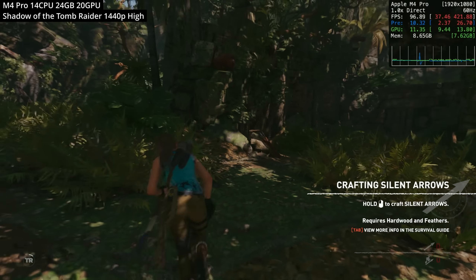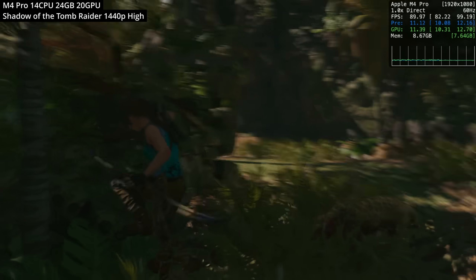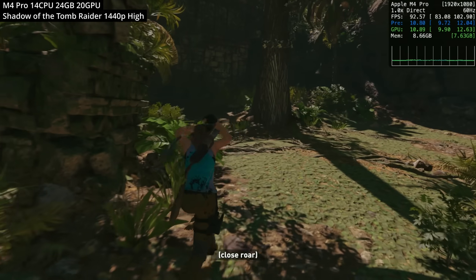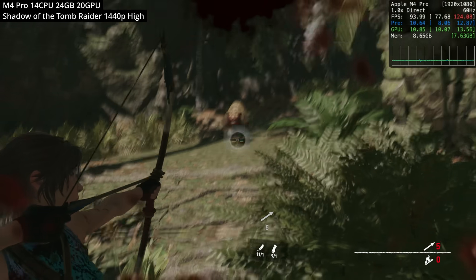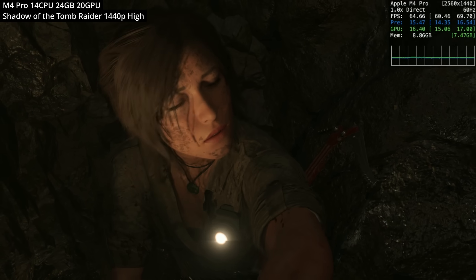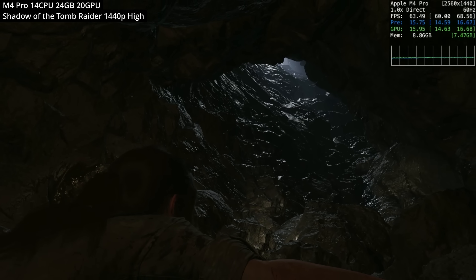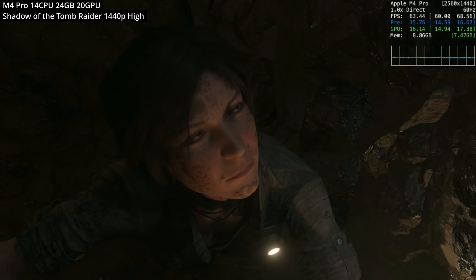The first game is Shadow of the Tomb Raider, the Lara Croft third-person adventure game and a very decent-looking macOS port. It uses an Intel build translated via Rosetta 2. Running at 1080p on the high graphics preset we're getting about 90 FPS. Cranking up to 1440p at the high preset still delivers about 60 to 70 FPS.